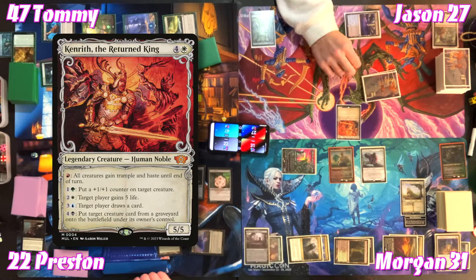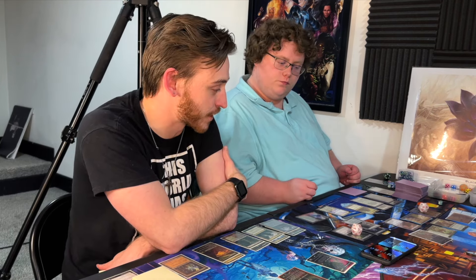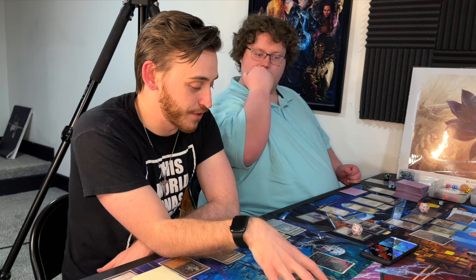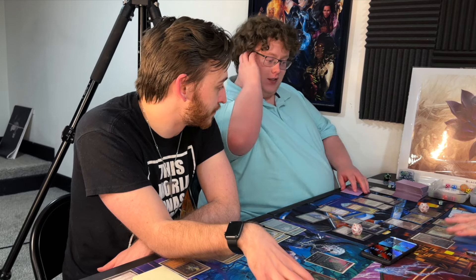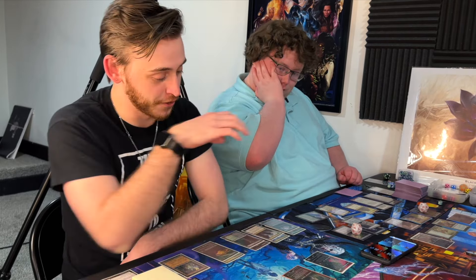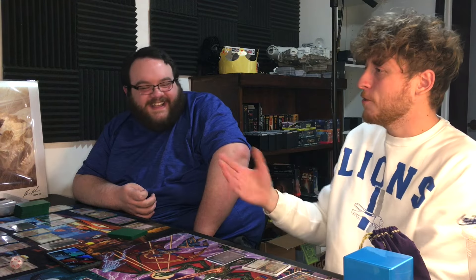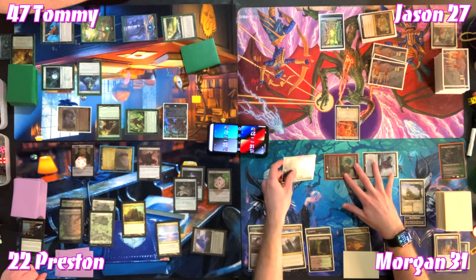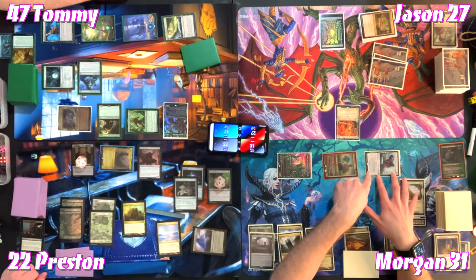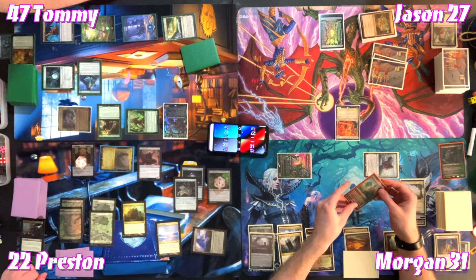Morgan plays an Island as his land and taps for seven to recast Kenrith. For transparency's sake, Morgan doesn't have a board wipe but notes it wouldn't suck. Jason says he does have one and plans to deploy it. Morgan regrets casting Kenrith — 'You couldn't have told me that before I cast Kenrith?' Morgan swings out on Tommy. Oran-Rief Fang gives all attacking creatures deathtouch; Bruse Tarl gives Umori double strike and lifelink. Tommy blocks Bruse Tarl with Keruga — they trade. Tommy blocks Umori with Verdant Sun's Avatar, gaining four life.